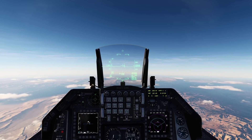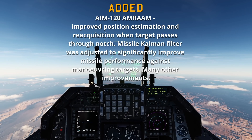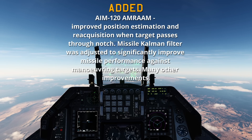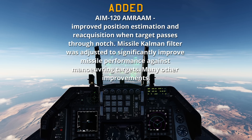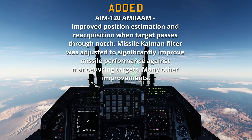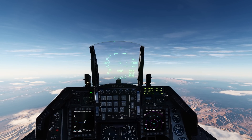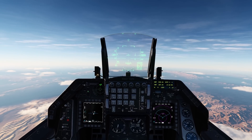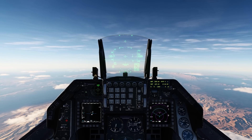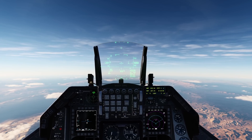We've got a couple of additions to the AIM-120 HUD symbology and a fix to the AIM-120 itself. Starting with the AIM-120 AMRAAM: improved position estimation and reacquisition when the target passes through the notch. The missile common filter was adjusted to significantly improve missile performance against maneuvering targets, among many other improvements. This means if you lose lock before it gets to its A-pole or M-pole position and the missile has gone active with either high PRF or medium PRF, it's going to go after the target's last known location and try to reacquire the target on its own.